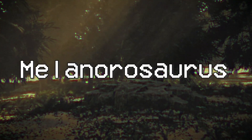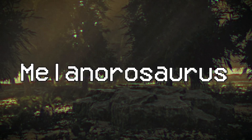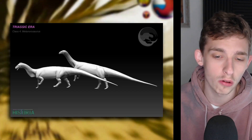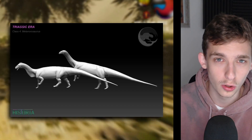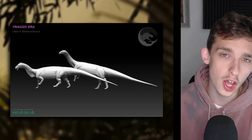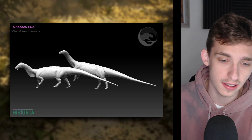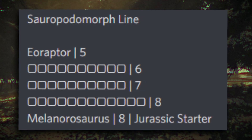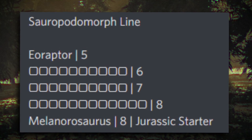Starting off with a brand new model for a new dinosaur that will be playable in the early access or demo form of the game when the Triassic is ready to go. This is Melanosaurus, which has a brand new model in the game. This dinosaur is a very good looking dinosaur. Melanosaurus is an early Sauropodomorph dinosaur from the late Triassic of South Africa, and in the game it will be the last Sauropodomorph you play as and the last one in the Triassic era, because this is the starter for the Jurassic era as well.